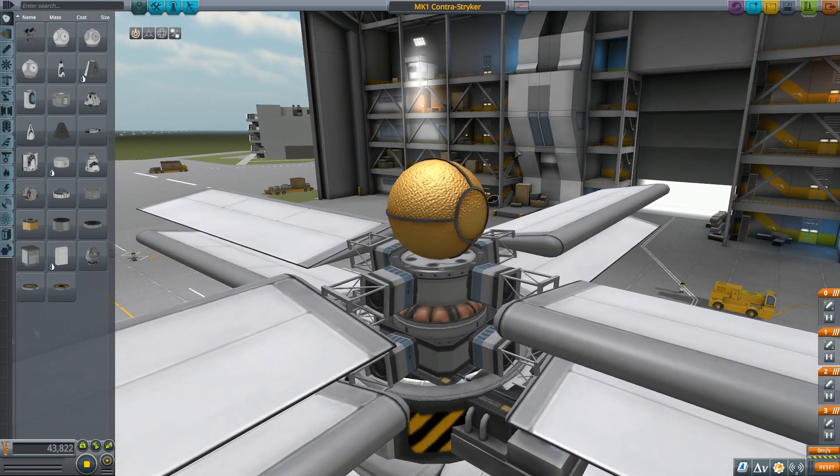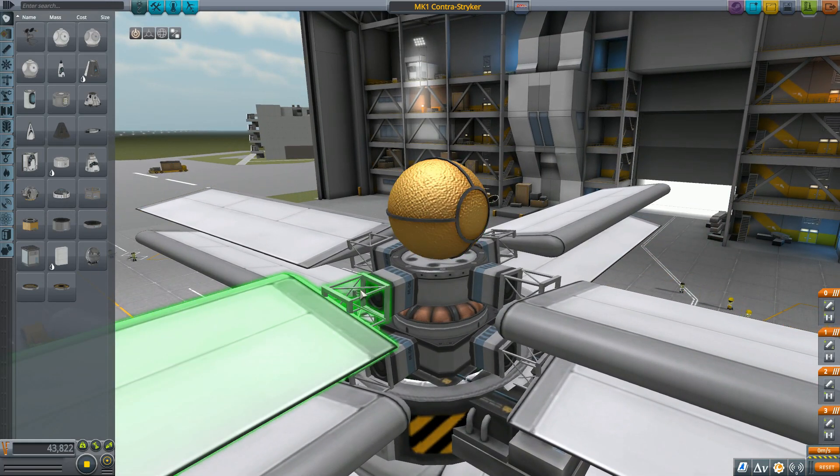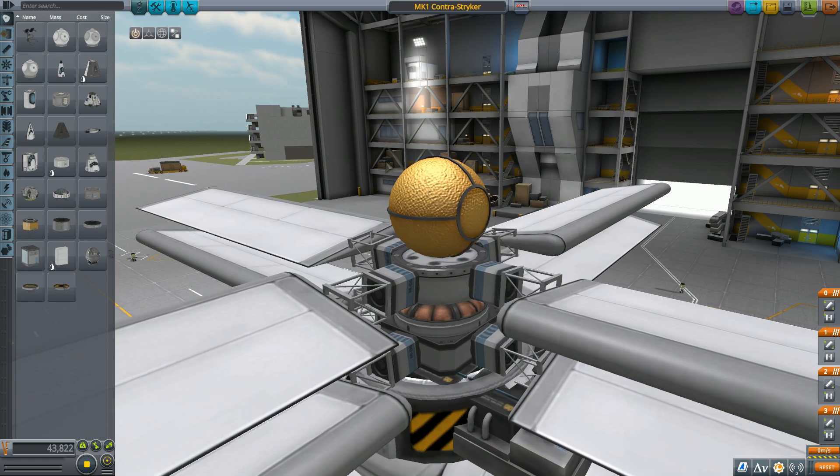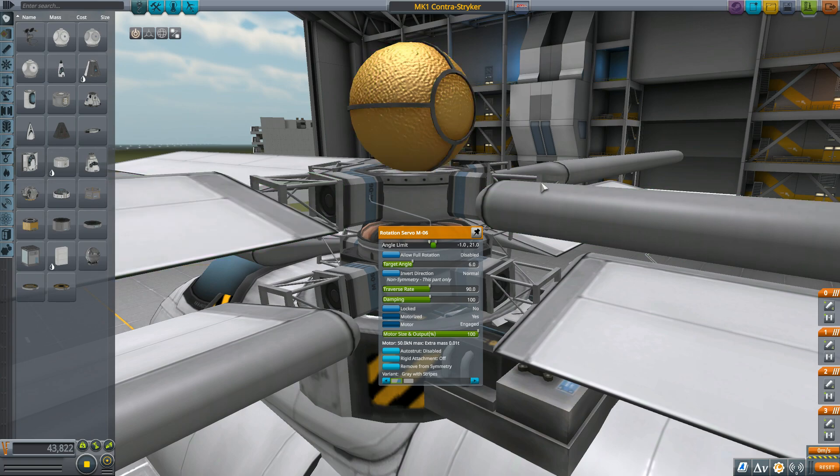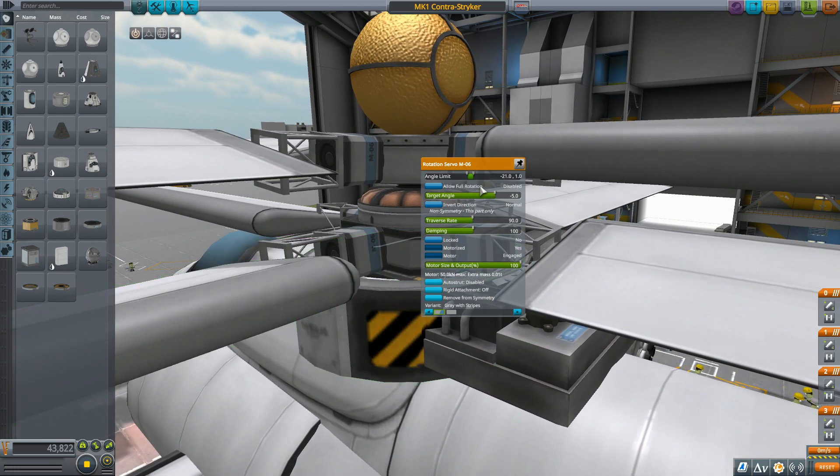I've affixed those rotor blades to cubic octagonal struts, which are in turn fixed to the rotation servos. For these rotation servos, instead of allowing full rotation, I've set them to an angle limit. I found that for this design, a minus one to a 21-degree angle limit for the top clockwise rotating rotor gives me an appropriate amount of control. If you look at the bottom, I've completely reversed the angle limit of the rotor blade, because the bottom rotor spins counterclockwise while the top rotor spins clockwise. This means that the angle limit has to be reversed, and the control inputs in the axis menu must also be reversed. That's how the powertrain is designed.